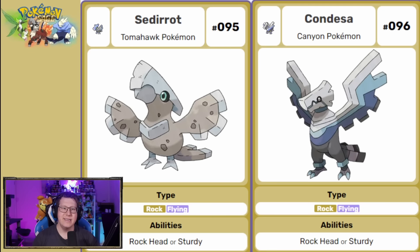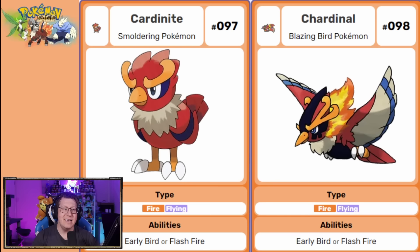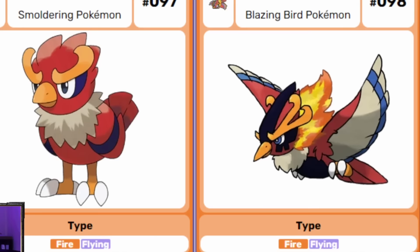Next, this line kind of reminds me of Type Null because of the axe head on it — a rock and flying type that evolves into Condessa, based on Condors. Next is Cardinal, of course based on a Cardinal, which evolves into Chardonnall — a fire and flying type Pokemon. I really like Chardonnall, with that fiery part coming off the back of its head. Very cool.